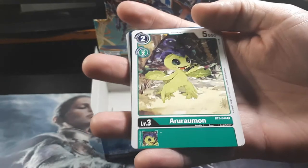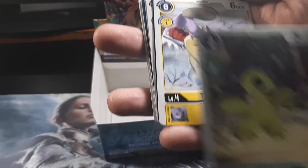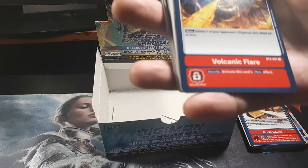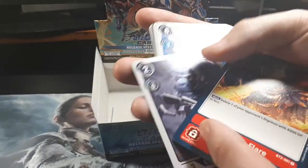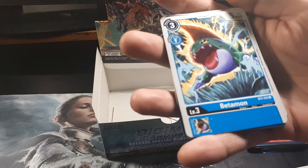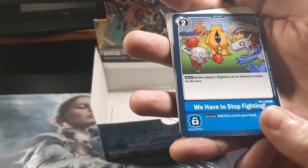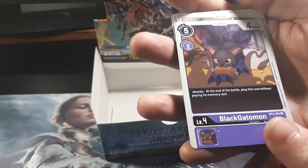So we got... Gururumon. Arururumon — yeah, some of these... Tururumon — that's the one I couldn't pronounce earlier. Volcanic Flare. Come on, Andermon. Magnet Andermon — nice, he's one of my favorites. Well, Patamon was like one of the best characters in that show. Another Black Godamon, but I think it's a slightly different image.